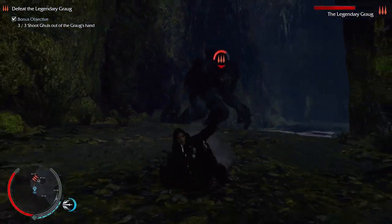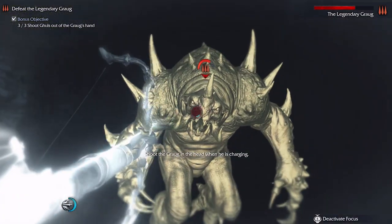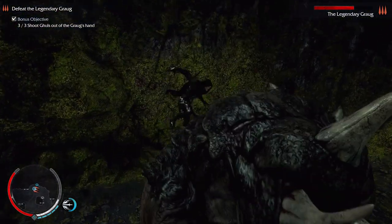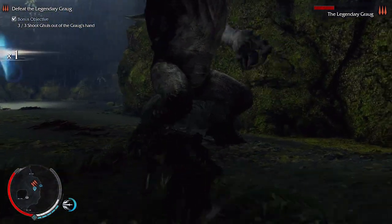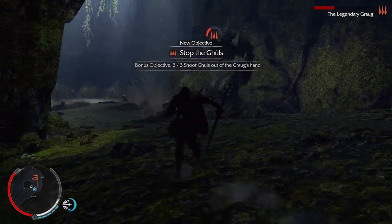Here we go, baby. Now, let's do it — let's do this. Take his health down. Stabbed to the breast of heartiness. That should be maybe one or two more and we're done. Bad ghouls, no.